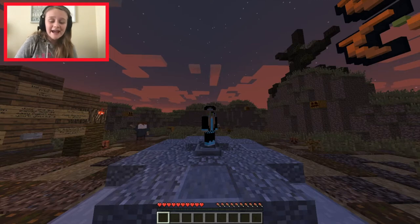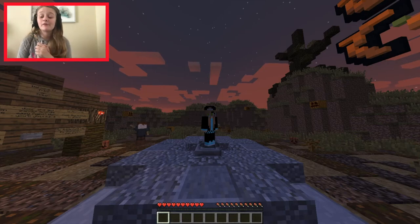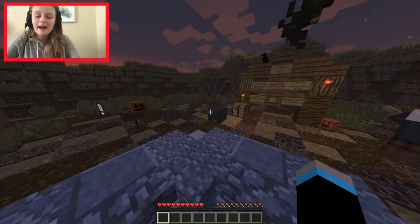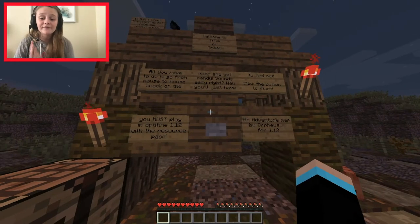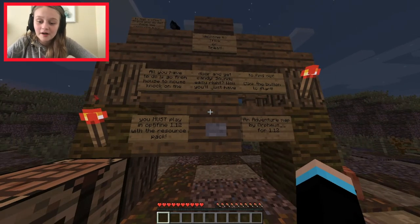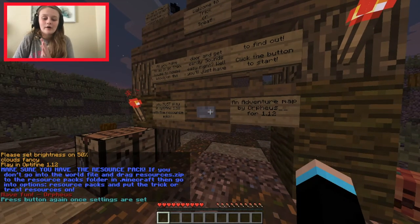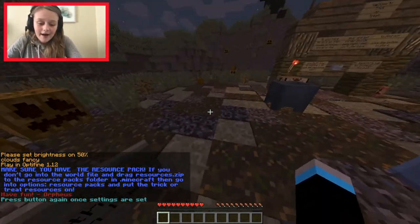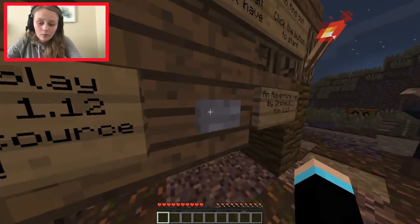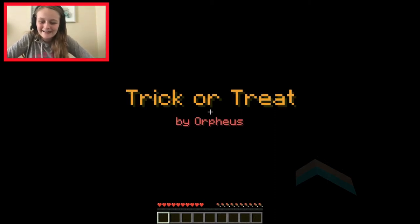Hey guys, welcome back to another video! Today I am playing a map called Trick or Treat. I never played this map before so I don't know how it's supposed to go. It says: 'Trick or treat — all you have to do is go from house to house, knock on the door, and get candy.' Sounds easy, right? Well, you'll just have to find out. Click the button to start!